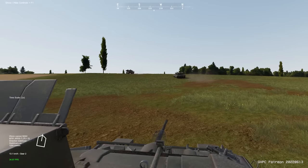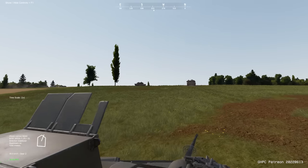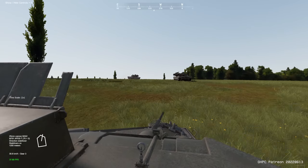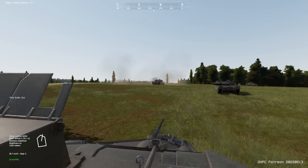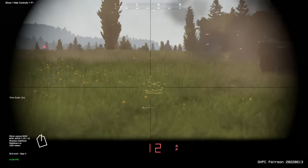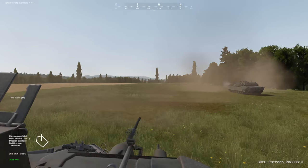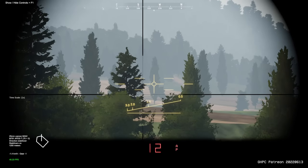Here we are in our M2 Bradley, tasked with supporting a platoon of M1 Abrams advancing on a town held by Warsaw Pact forces up ahead — they are already engaging targets out there. The Bradley doesn't have crew voices yet, so we're going to have to rely on ourselves to pick up targets and know when something is in visual range. I can press spacebar to slew ourselves to a target.